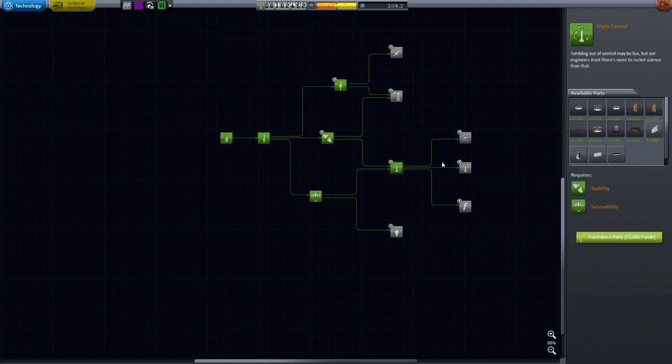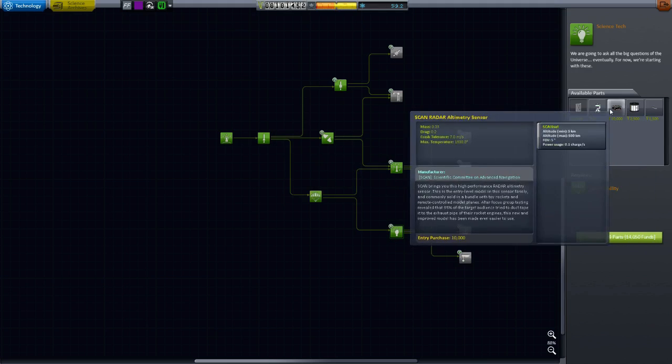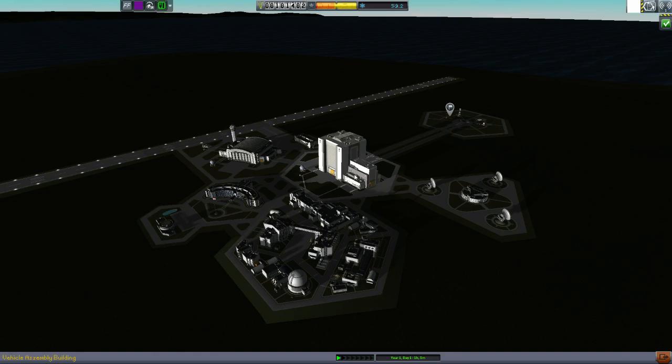What that'll do is allow us to put up some satellites once we've got solar panels. Solar panels — that comms one, we'll get that because it's cheap. So we've got solar panels, we've got probe cores — we, in effect, have satellites now. Which is great. So I'm thinking we'll put up a satellite next. We'll go with a new one.